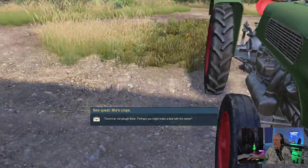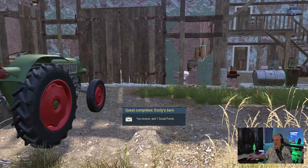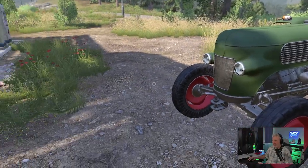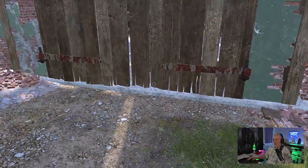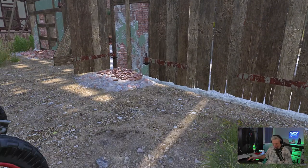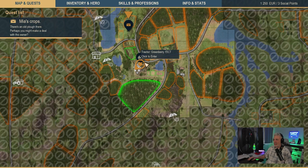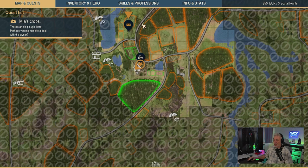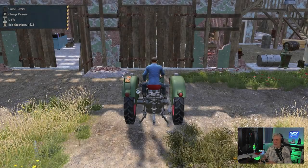It looks great for a demo play test — it's running well, I don't see any problems. We got it all cleaned up — look at that, she looks nice. I love these old tractors. What am I supposed to be doing now? Let's go into the menu — maps and quests. We're going to tend to Mia's crops. Let's get in our tractor and go see Mia.